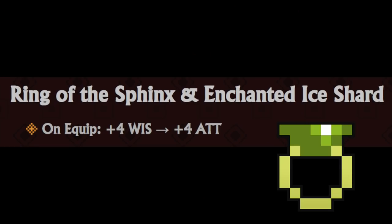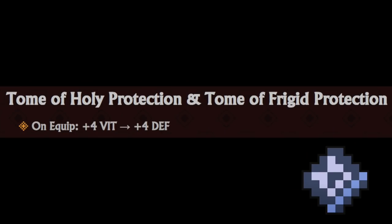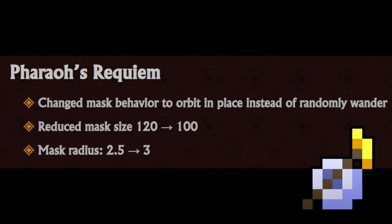Ring of the Sphinx - they got the Rei Katana, Kageboshi, Robe of the Mad Scientist, they even changed Sphinx. Instead of giving you the 4 wisdom, it now also gives you 4 attack. So it's an attack and DEX ring, making its DPS bonuses better than Pyramid and Nile, but you still get the 100 MP. Tome of Holy Protection gives you 4 defense instead of VIT. Pharaoh's Requiem no longer has a random mask behavior - it just orbits in place, with reduced mask size and increased radius.